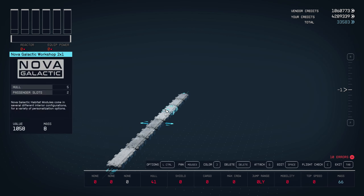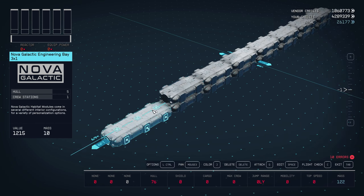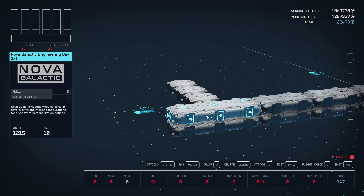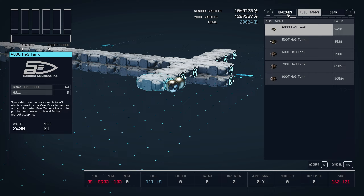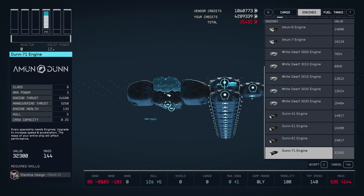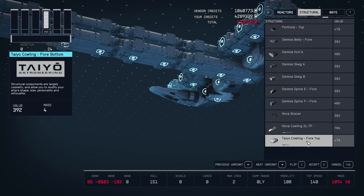Now, you can do this using commands. If you want to use the commands, they do let you know that some of these commands will not let you earn achievements and so forth, but I'm going to guess a lot of you don't care about this. Depending on how your system handles it will depend on how big you can make your ship.